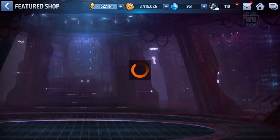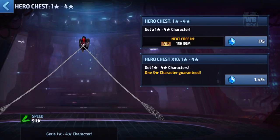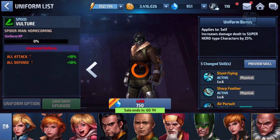We're going to be looking at the Vulture — the uniform Vulture. We're going to buy this uniform. I had like 2,000 gems; it took me a long time to save up 2,000 gems and I spent it all on the Spider-Man uniform. We had to get it, right? So let's get this one as well.